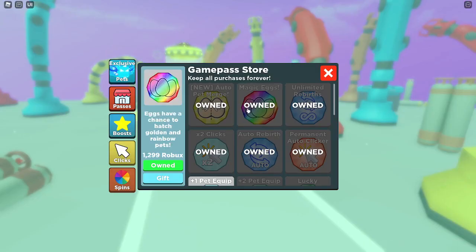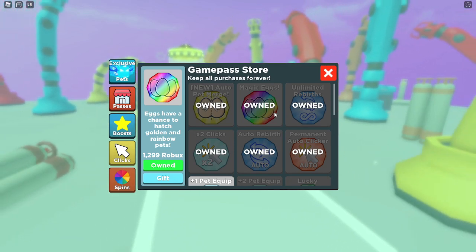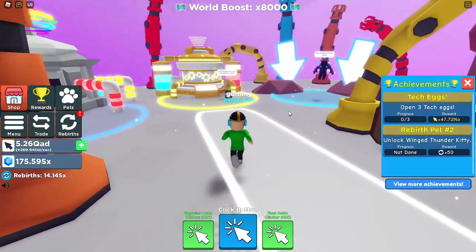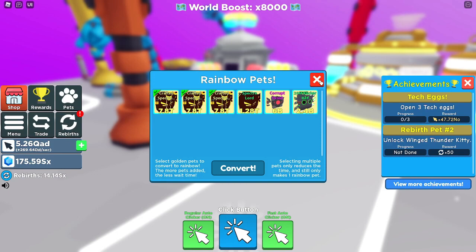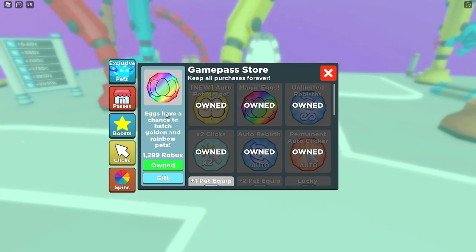The Magic X game pass is very similar to the Pet Simulator X game pass, but the Pet Simulator X one is more OP because you have a higher chance of getting rainbow and golden pets. This Magic X pass is very OP because it literally skips you having to go through making shinies and goldens and then crafting a rainbow. I definitely recommend getting the Magic X game pass when you first start playing — you'll skip making shinies into golden pets, and skip crafting rainbows where you need six golden pets.